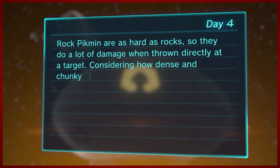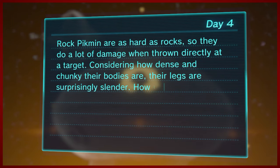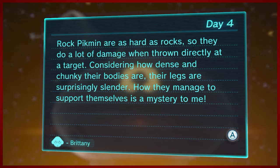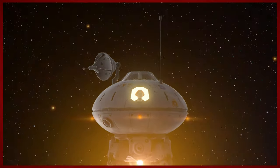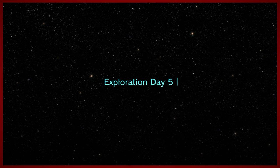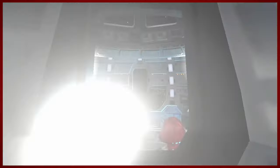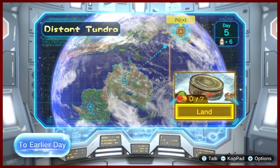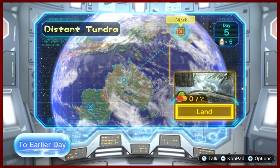Now we've got Brittany telling us a little bit about some rock Pikmin. Rock Pikmin are as hard as rocks — that's crazy. So they do a lot of damage when thrown directly at a target. Considering how dense and chunky their bodies are — chunky boys — their legs are surprisingly slender. How they manage to support themselves is a mystery to me. Signed, Brittany. And that is the day saved. Thanks for joining me everybody. We will be departing for the distant tundra next time. This has been Pikmin 3 Deluxe — I've been DMike. I'll see you next time, bye.